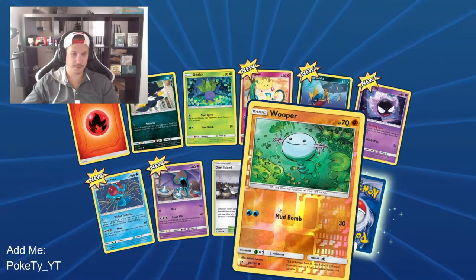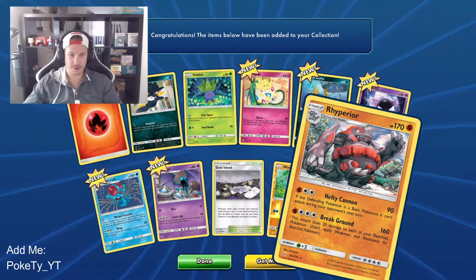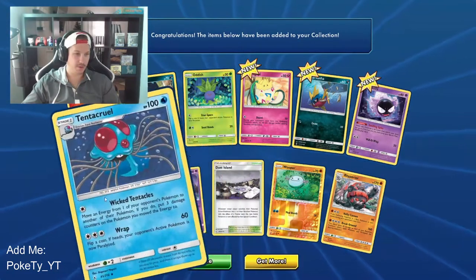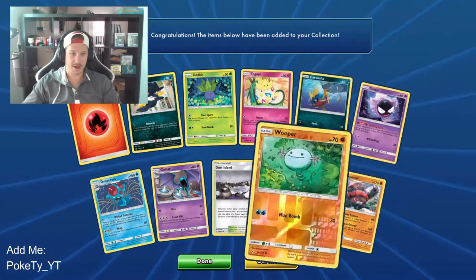And a regular rare Stunfisk — nothing exciting there, a couple of trainer cards. Wartortle — super sick — to go along with the Squirtle. Tentacool, Oddish, Crabrawler, and an Afromoki. Let's get into the next one. Reverse holo Wooper and a Raiperior regular rare — in that different art style, kind of cool. Golbat, Tentacruel, Murkrow, Togepi, Carvanha, and a Gastly.